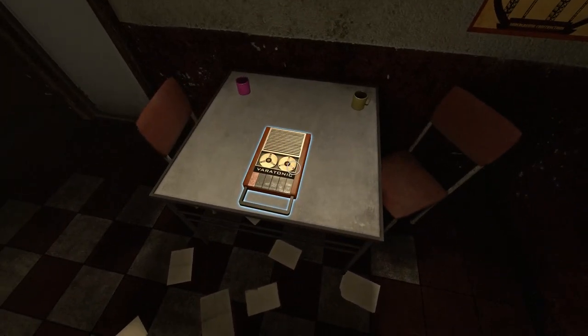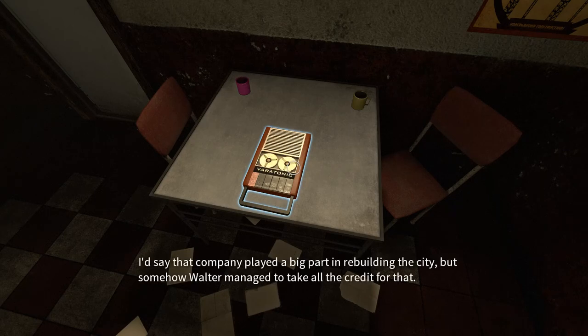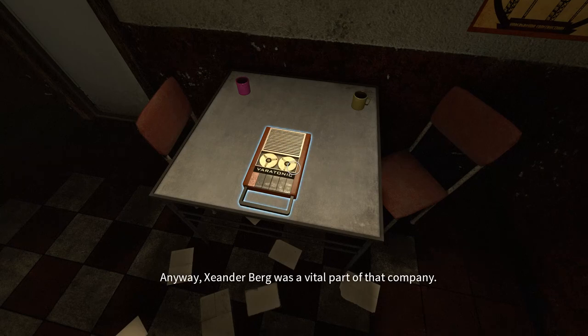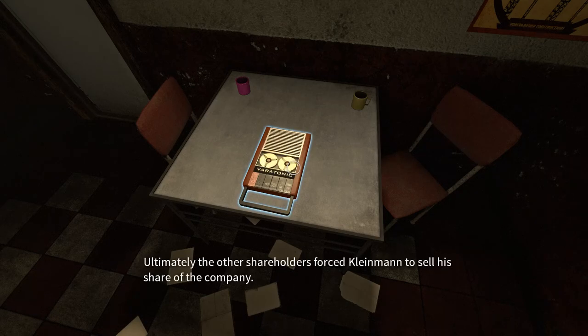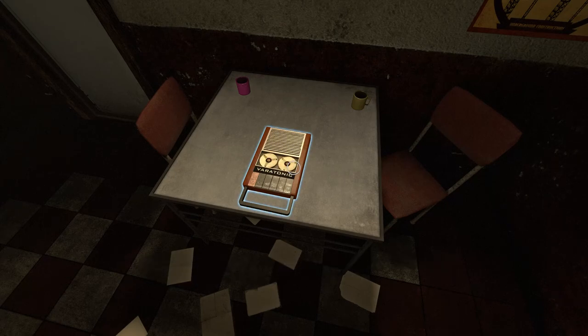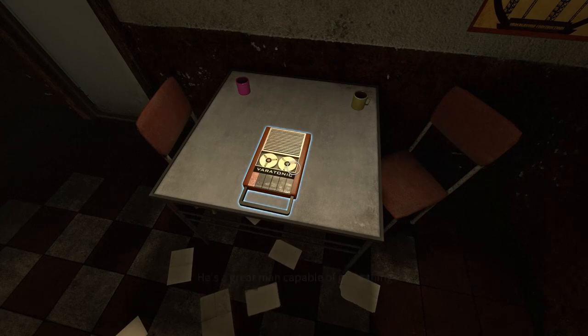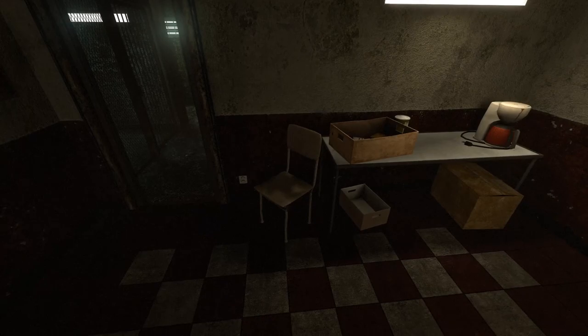We got another voice recording. The Bergman Group was a great company founded by Eric Kleinman and Zander Berg. That company played a big part in rebuilding the city, but somehow Walter managed to take all the credit for that. Zander Berg was a vital part of that company. When he disappeared, the Bergman Group started having trouble staying afloat. Ultimately, the other shareholders forced Kleinman to sell his share of the company. He became a broken man. Now Kleinman clearly needs someone to guide him — he's a great man, capable of great things. I need him, and he needs me. I guess this tape is from the same guy as before.